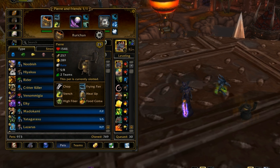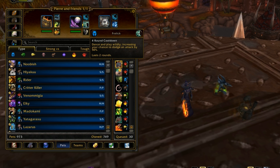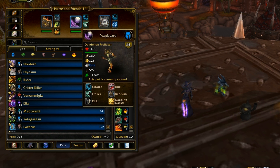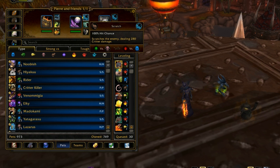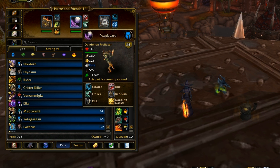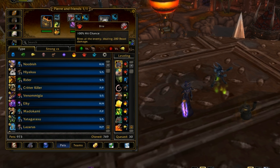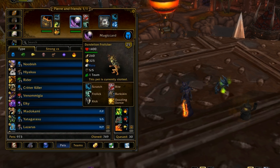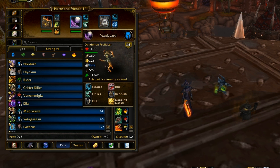Then I've got the Dandelion Frolicker in here. He has this ability called Frolic which increases your chance to dodge by 50% for two rounds — if you go first it's like having it for three rounds. He also has a Kick so he can interrupt. He doesn't hit very hard. I should really switch to Bite since I'm not going to be using him against an undead, but I just assumed I'd be going against more undeads. They both hit for the exact same amount anyway.